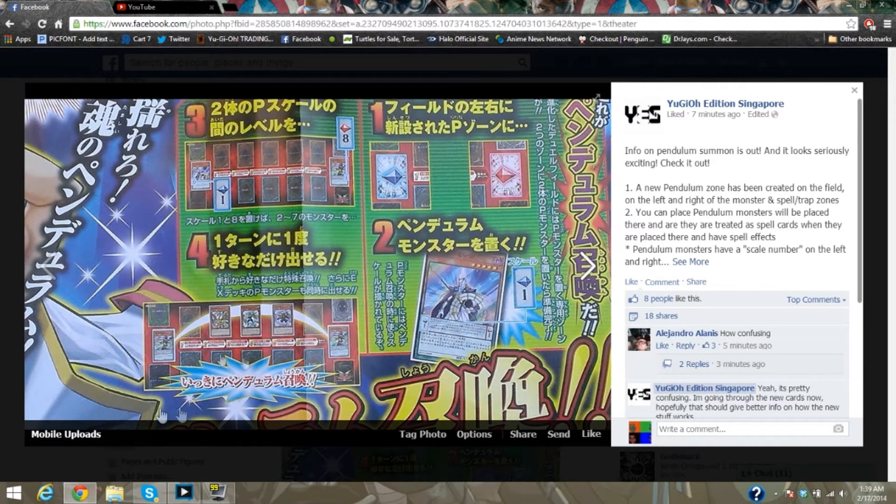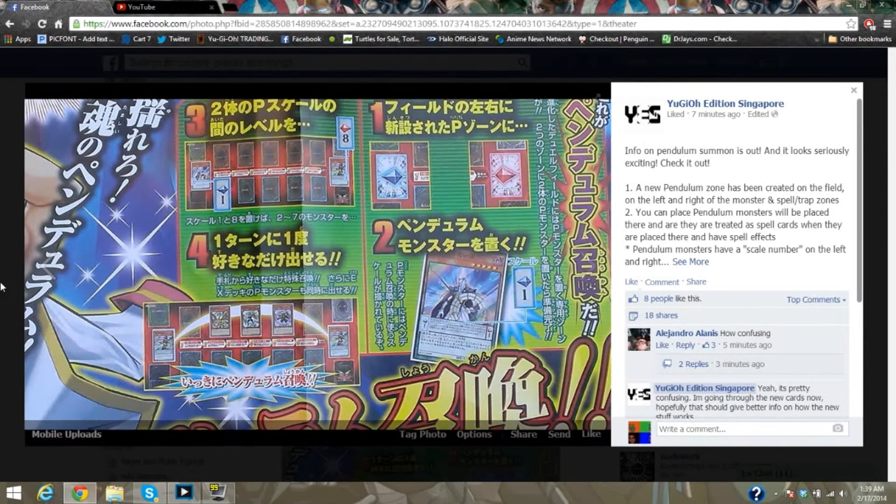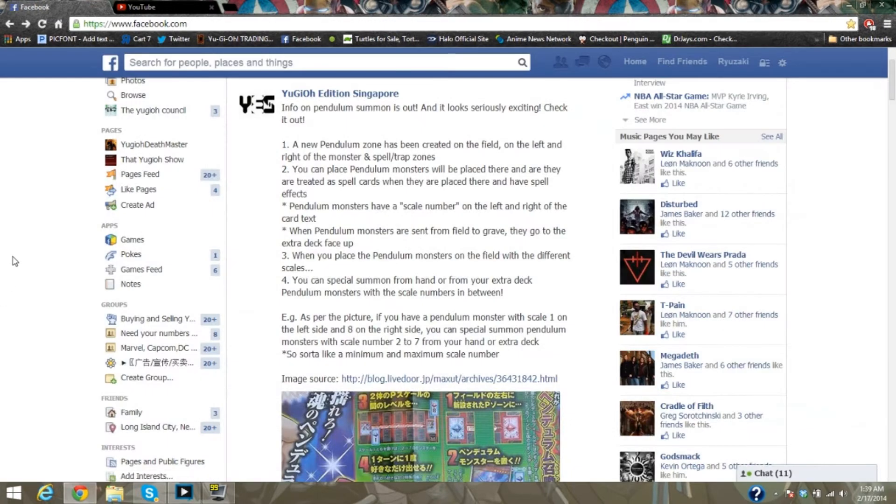And obviously they have — like you can see from the image, which I have in front of me — two cards on the side, in between where the graveyard and deck is and where the field and extra deck zone is. So it's kind of weird, but let's get into what they do.